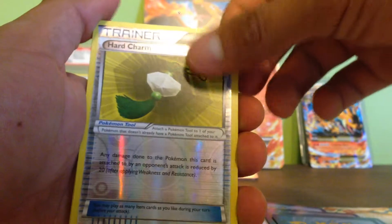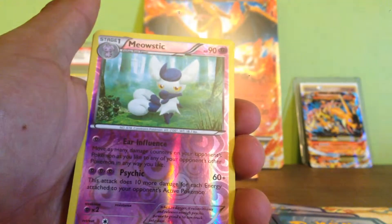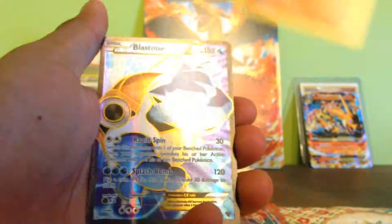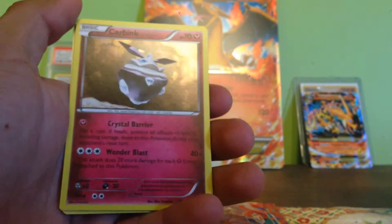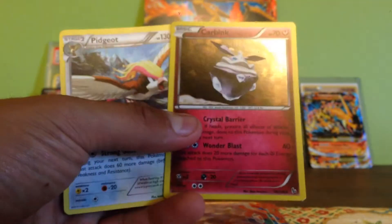Now for the reverses: you got Harsharm and Toneflame for X and Y, you got Mastic, and a Full Art Blastoise for X and Y — it's a pretty nice box. And a Carbink, and a Pidgeot for Flashfire.